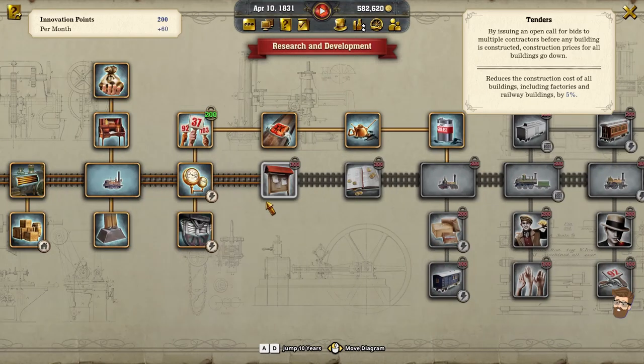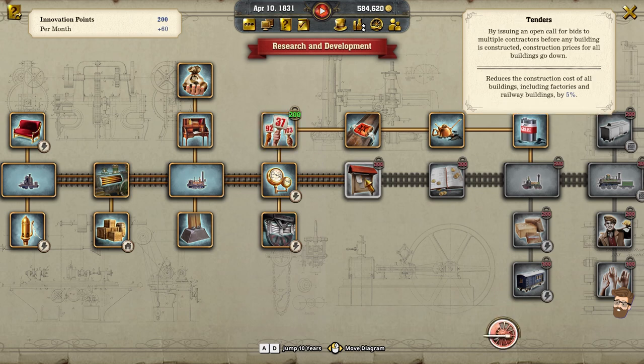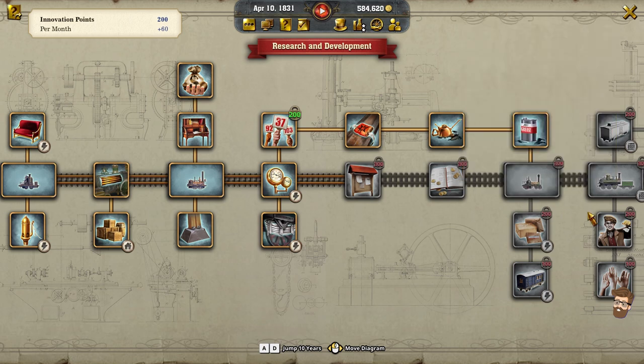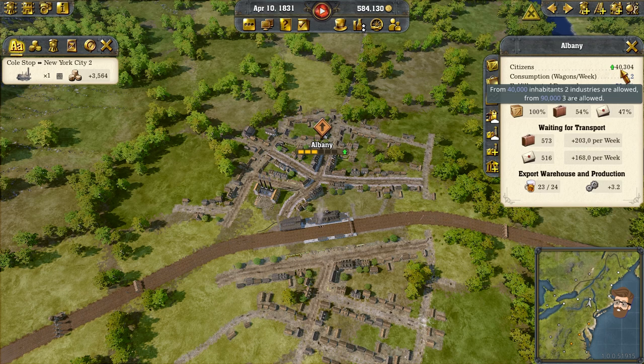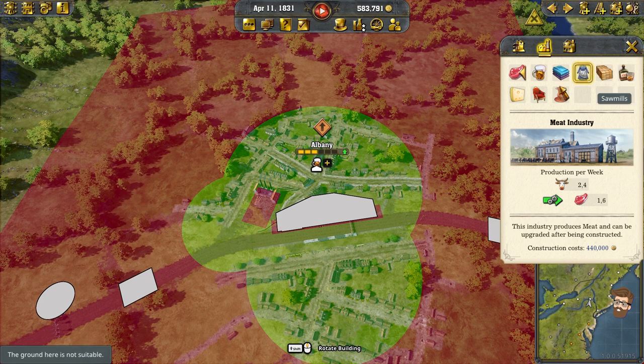In the research tab, I've got Deep Pockets available to me. If I wait a little bit, I can get Tenders and then Creative Accounting. I do want to make sure I've got enough for the Dunham come 1837 — I've got a feeling that 1837 is going to come in this playthrough. Albany has grown — we're at 40,000 people! I can build a second industry here. Options include a meat industry, weaving mills, fashion, sawmills, distiller, dairy, furniture, and ceramics.